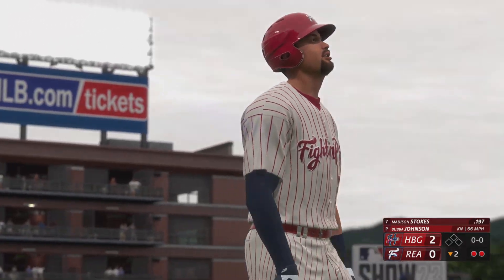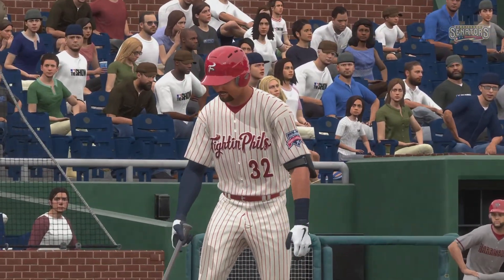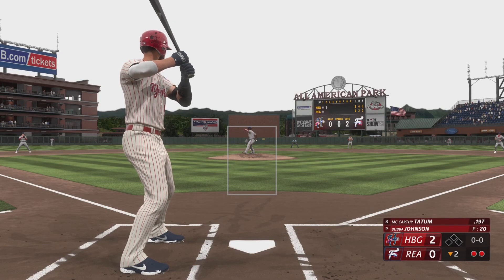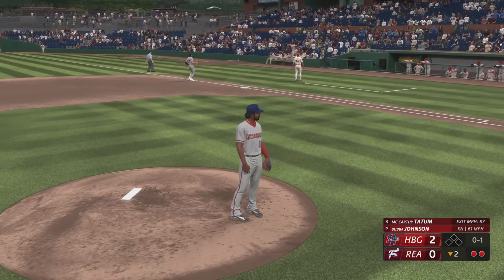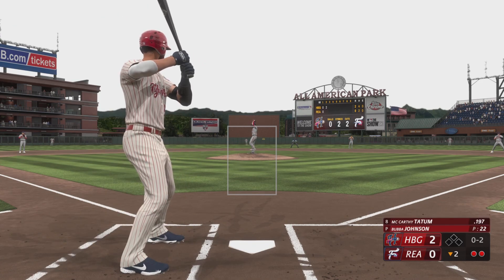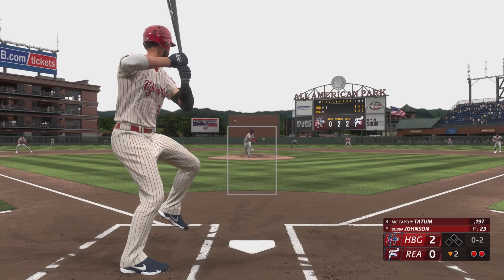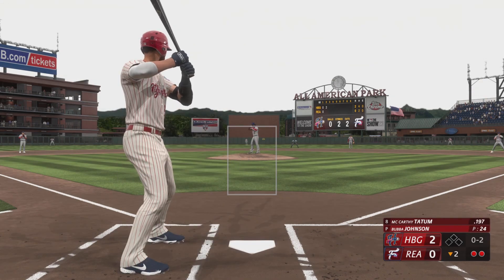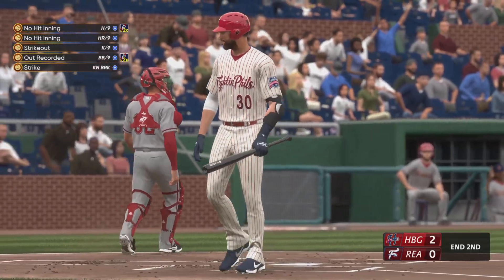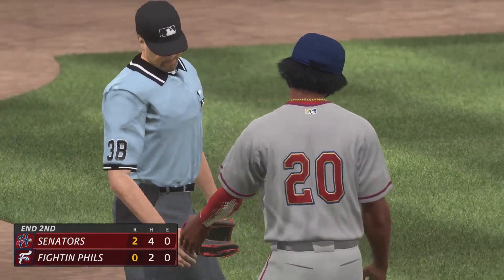That thing just barely got the zone — you almost can't blame the guy for laying off, with the movement of the ball all over the place. Realistically that could have just as easily missed by four or five inches. He gets a 1-2-3 so they make short work of them there. Two full innings played — the Senators out front here, two to nothing.